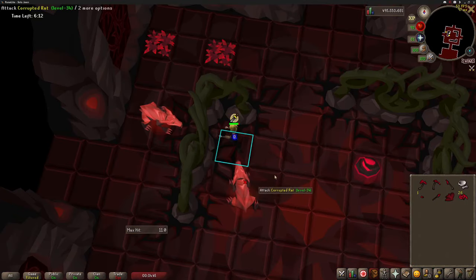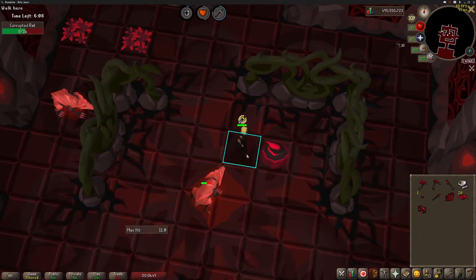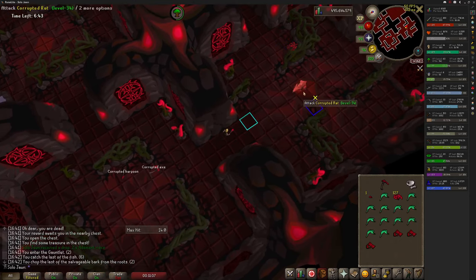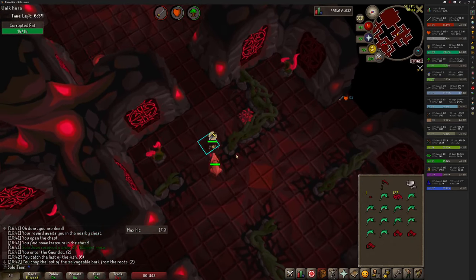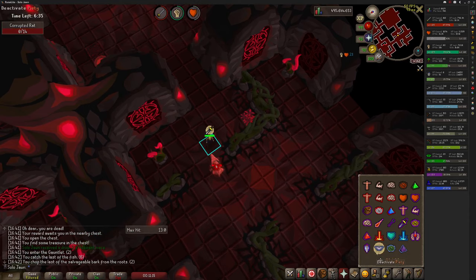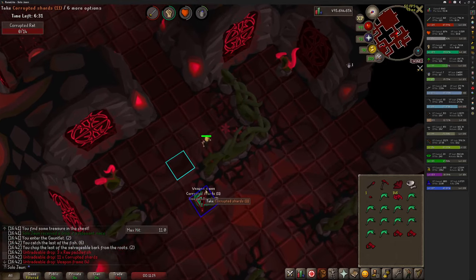For whatever reason, attacking in the gauntlet starts a skilling cycle. What this means is that after attacking, your next skilling action will take place when your next attack should. So if you attack, then take 3 ticks to get to an herb patch, you will instantly pick the herb, like you can see here. This can be used to quickly gather resources while also in combat. Once you've gathered enough of any resource, you can drop the tool used to acquire it — this will clear space and prevent you from having to drop or juggle fish. The staff should be set to accurate, the halberd should be set to aggressive, and the bow should be set to rapid.